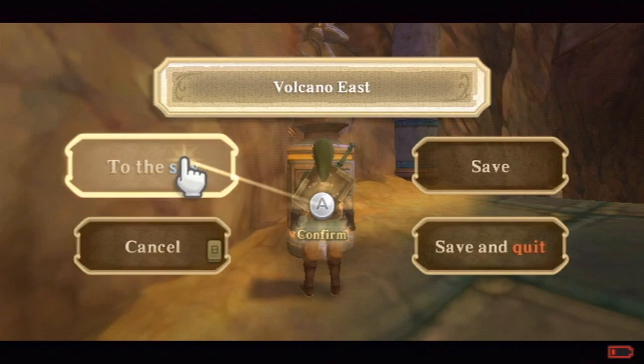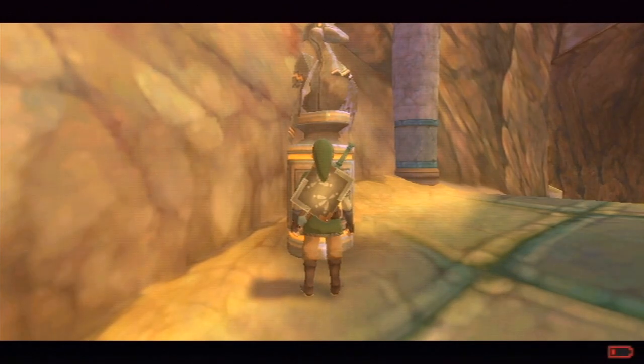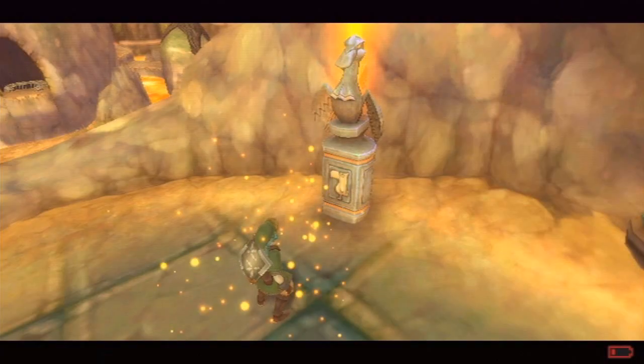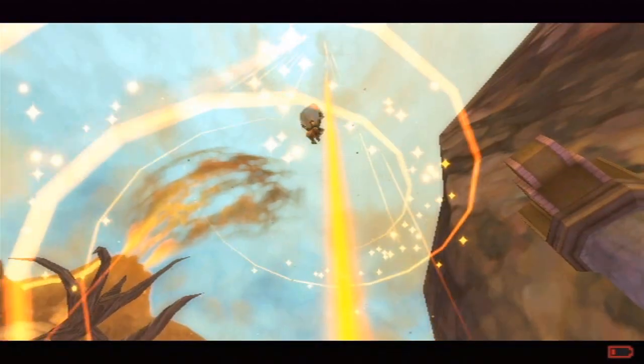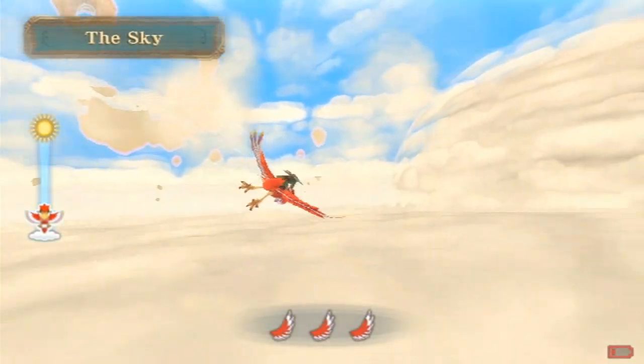Hey everyone, and welcome back to The Legend of Zelda Skyward Sword. In the last episode we went down to the new area in the game, Eldin Volcano. In this episode I'm going to start off by doing a few things back up on the surface that I kind of forgot, or that we can do now.